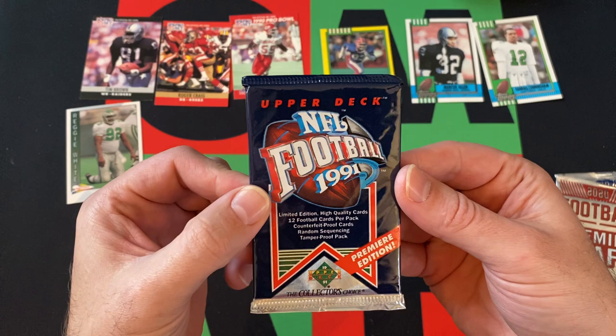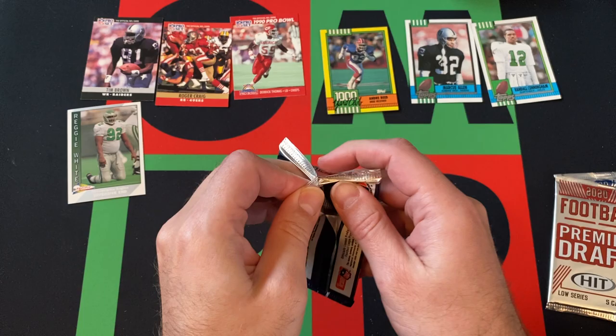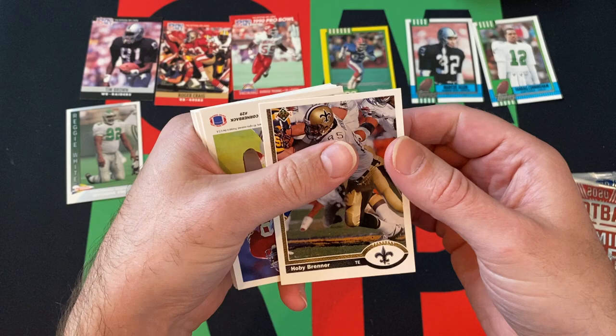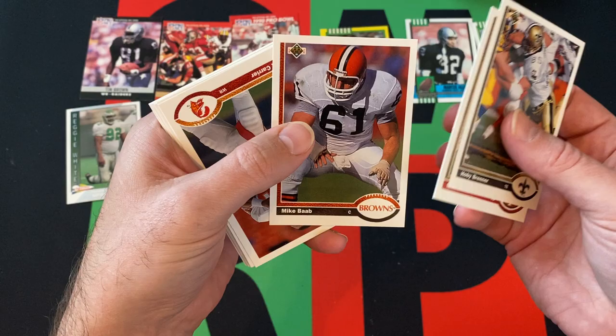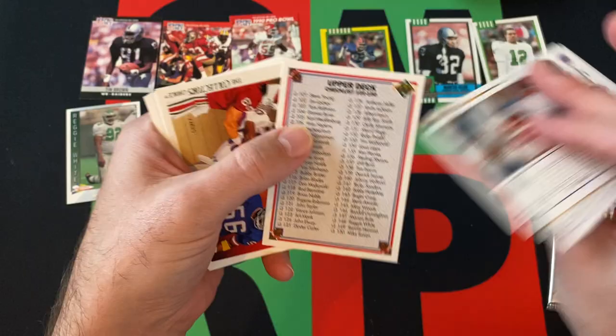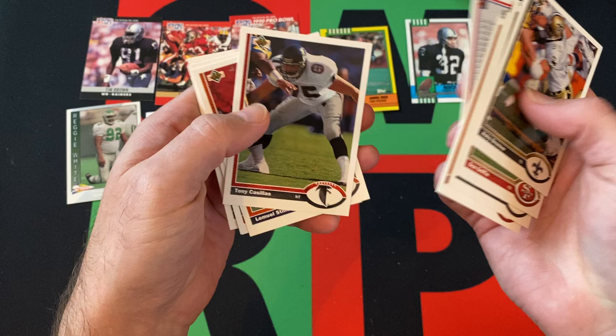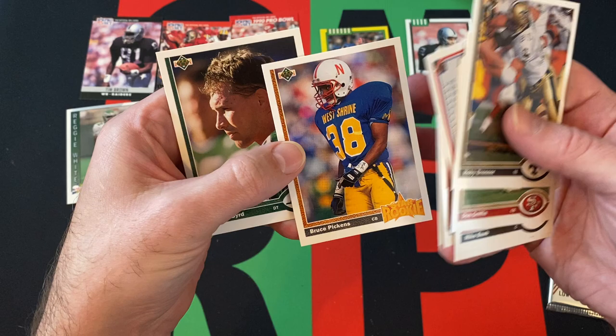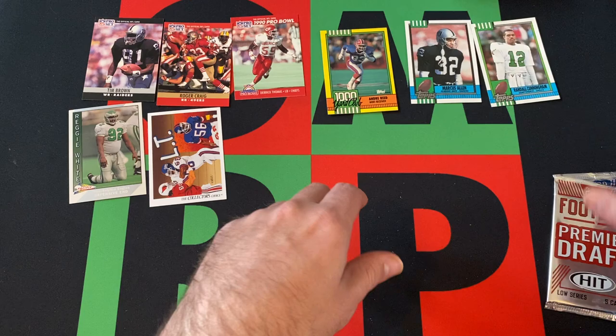Maybe we can save it with the Upper Deck pack. Maybe the Favre — this is Low Series, so there's only one Favre, I believe. Hopefully we can find it. Hobie Brenner, Don Griffin, Mike Babb, Mark Carrier, Checklist LT, Tony Casillas, Lamel Stinson, Curtis Duncan, Shane Conlin, Bruce Pickens, and Dennis Bird. Yikes — not doing so great with this box.